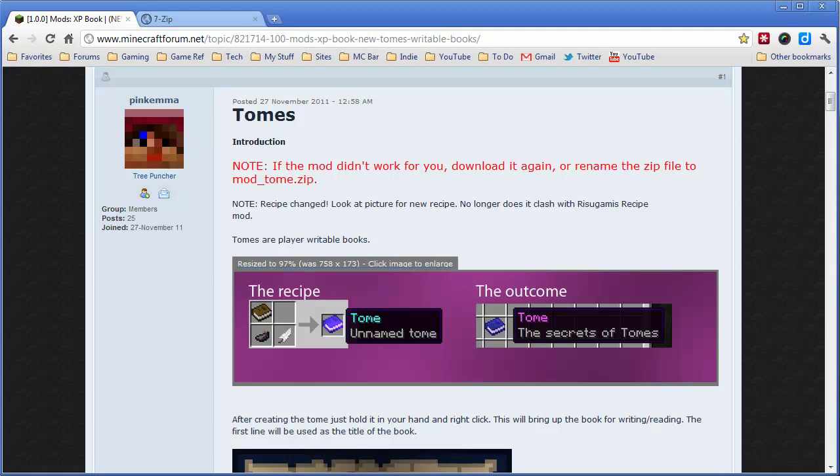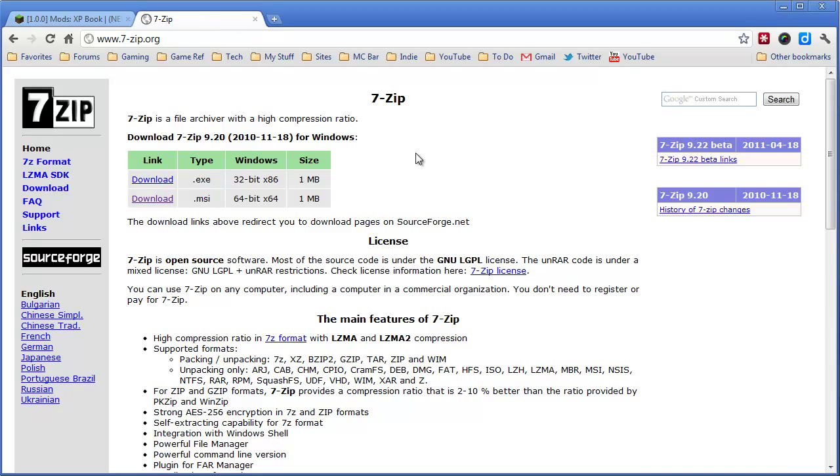Let's jump right in. Before we get started, just a couple of words of caution. Number one, anytime you install a mod, you should back up your Minecraft folder just in case something goes bad, and this may conflict with mods you already have. Number two, you will need some kind of zipping program. I use 7-zip, which is a free program. You can download it from 7-zip.org, or WinRAR will work as well.